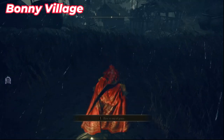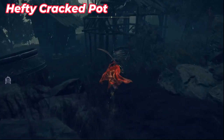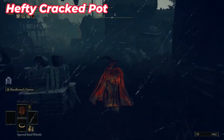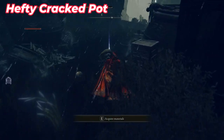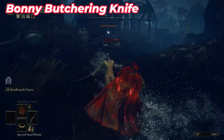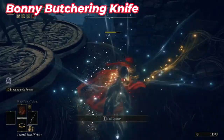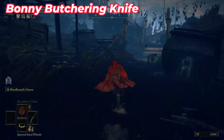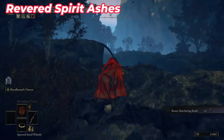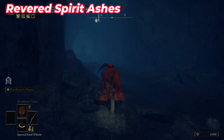When you come out, interact with this Site of Grace to make your respawn point easier if you die inside the village. When you reach inside, go forward until you see a special enemy — don't fight it. Go to the right and pick up this Hefty Cracked Pot. After that, kill the named enemy and go to the end of this side of the village. When you reach there, go inside this structure and pick up the knife. Then jump inside the crack and call your horse to reach the end.